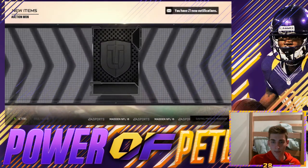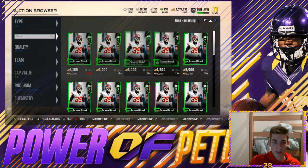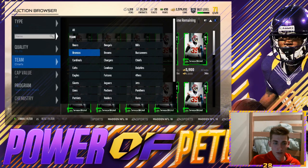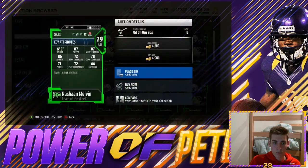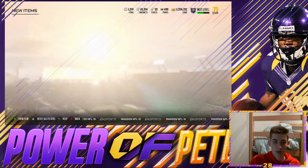I think we're going to get another Team of the Week player, sticking with that theme — this time focusing with the green paint. We're going to go to Rashawn Melvin, going for 4.9K. 87 speed, 87 acceleration, 72 man, 78 zone. He's 6'2", very fast, with decent coverage, especially zone coverage. I think he's a great upgrade to the team.